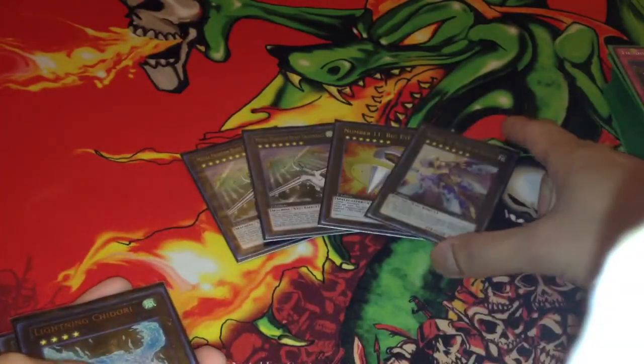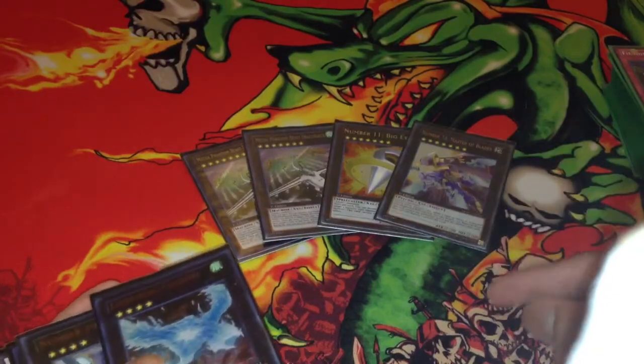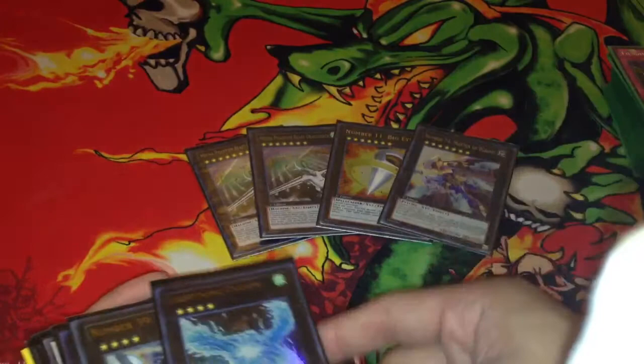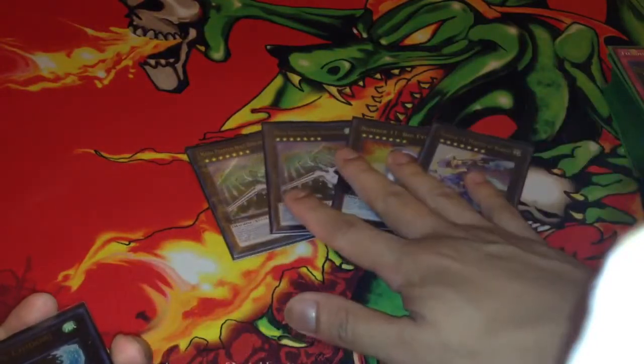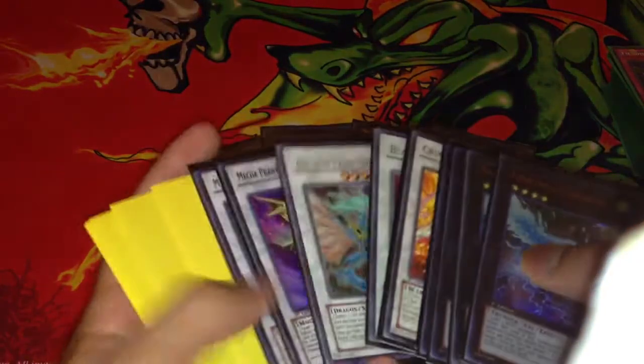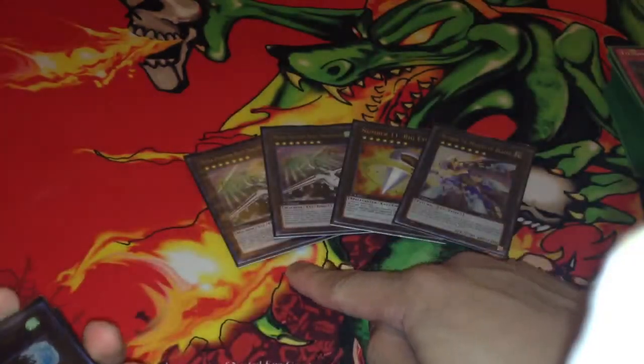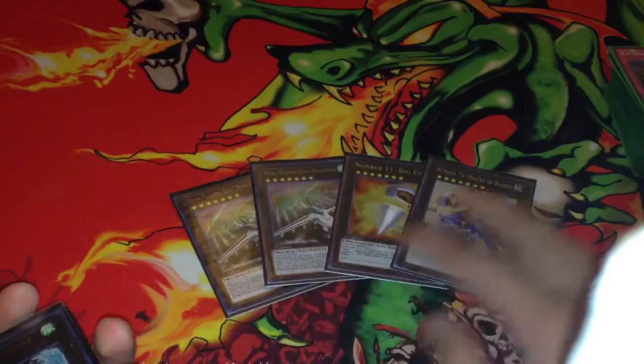Master Blades — if you're against Dragons, it's better going with Master Blades instead of going into another Big Eye. So those are my Rank 7s. I might think about having Stardust as the third Dracosac, but I'm still testing that out. So far it's really good as it is. Those are your Rank 7s.